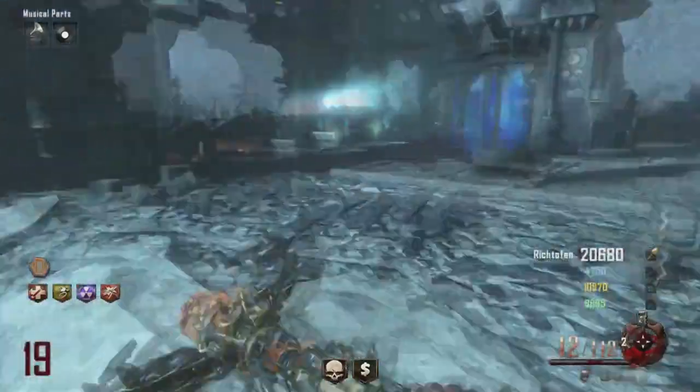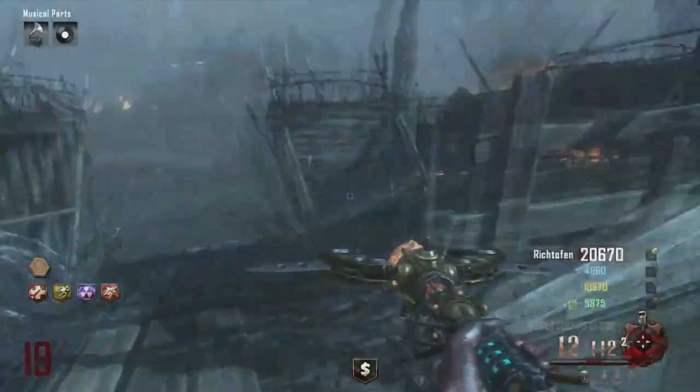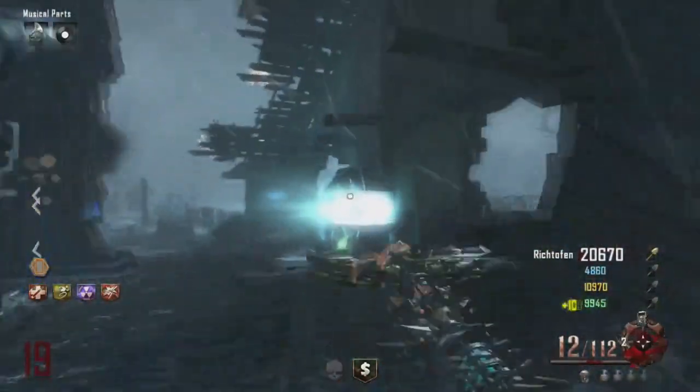You'll have to dig around at least 50 to 60 times — it is a very hard thing to get. Once you get the golden shovel, you can dig up a lot of better stuff like more max ammos, more zombie bloods, and a lot of cool stuff like that.